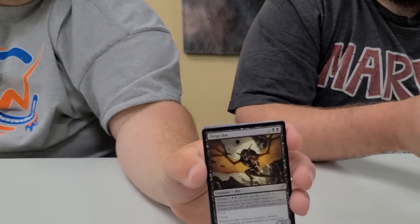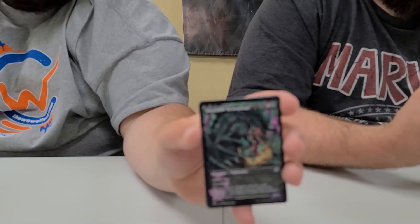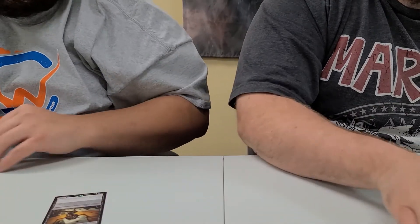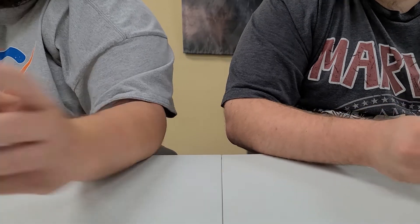Everybody's favorite card from this set, the Dirge Bat — I've seen a million of these opened. We have an alternate art, the Insatiable Hemophage. And we got a Mythos of Brokkos, card 168. No alternate arts, no foils. We got Gyruda, Doom of the Depths, card number 221. No alternate arts in this pack.